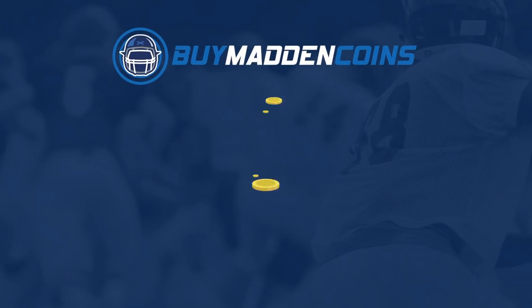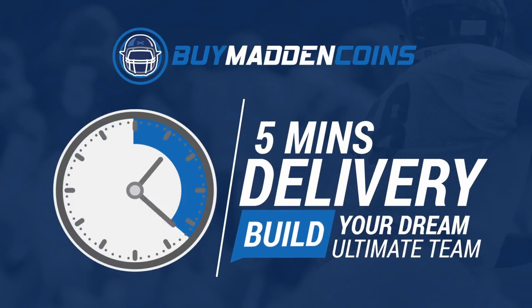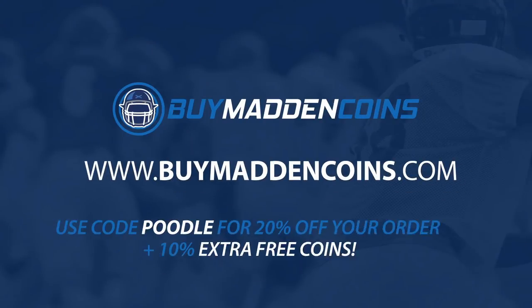For cheap, fast, and reliable coins, make sure to head on over to my sponsor buymadincoins.com — they've got quick delivery, 24/7 support. Make sure to use code POOL at checkout for 20% off and an extra 10% coins.